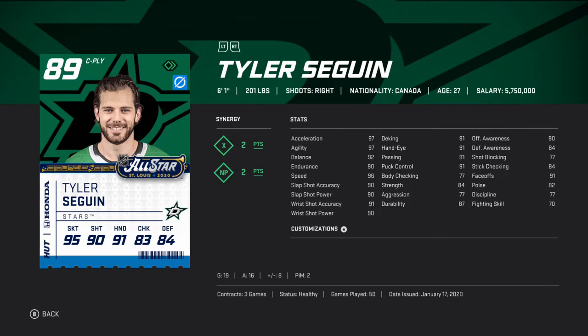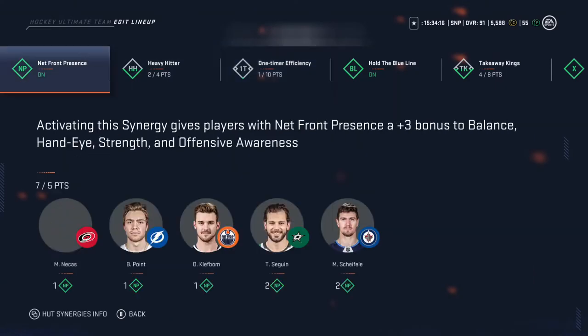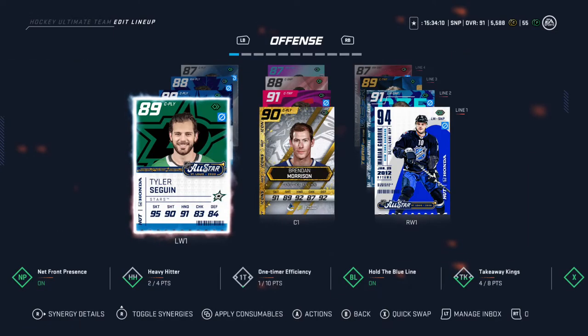I feel a lot better. I didn't have MP activated, which is net front presence — gives balanced hand-eye, strength, and offensive awareness, so he's in position a lot better.